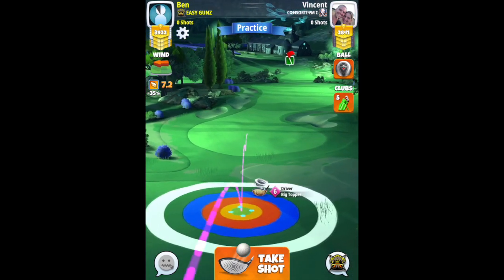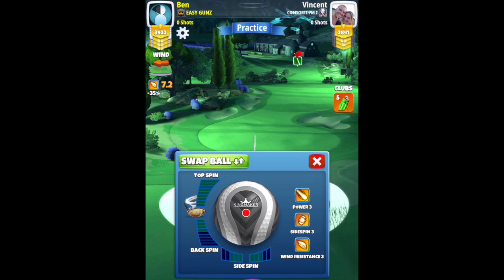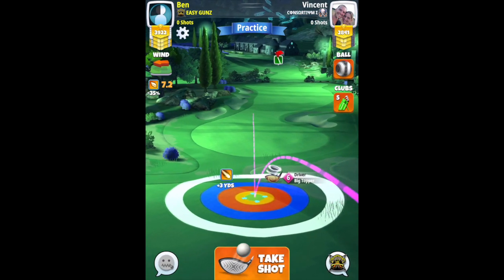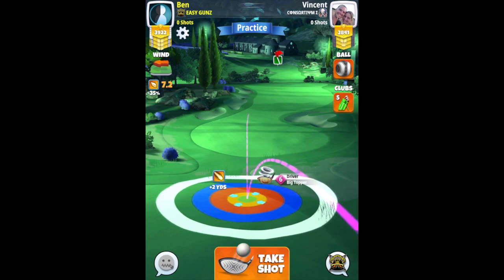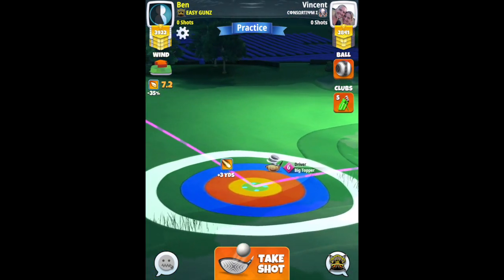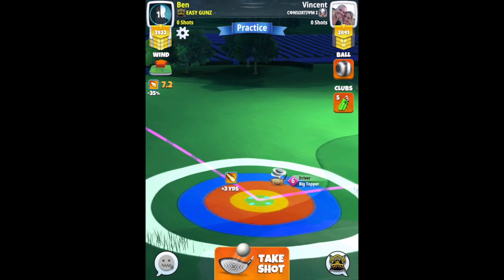For hole six, you can go aggressive with a berserker ball if you want to and pursue the albatross that way, but I'm going to show you a conservative route here just to lock in the eagle. Max topspin, one and a half bars sidespin to the right. Setting up at plus three with the big top at level six. Obviously if you have a different level of big topper, you will need to compensate as you will have different plus yardages shown. I do move slightly to the left from my initial position just because I don't want to set up too close to the rough.